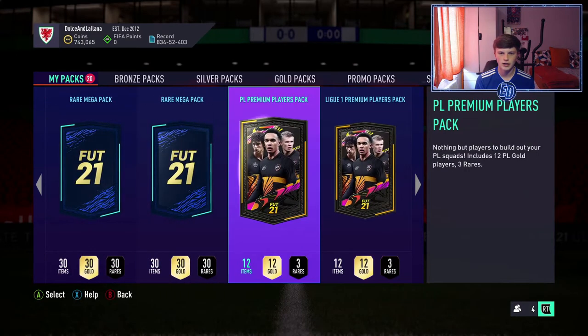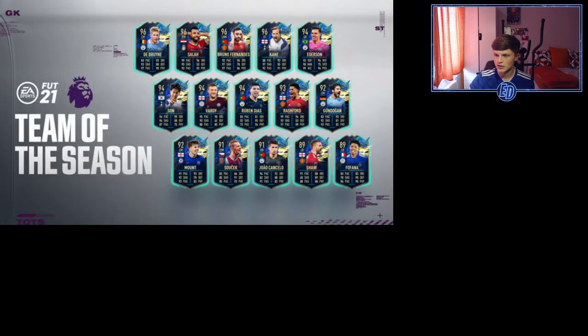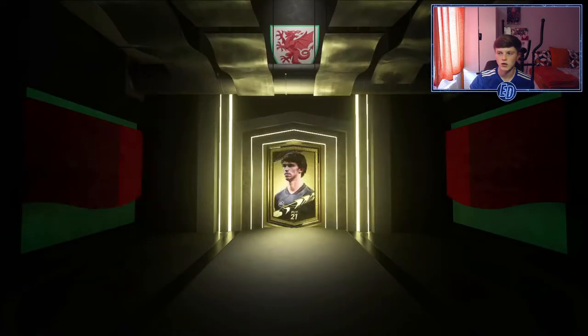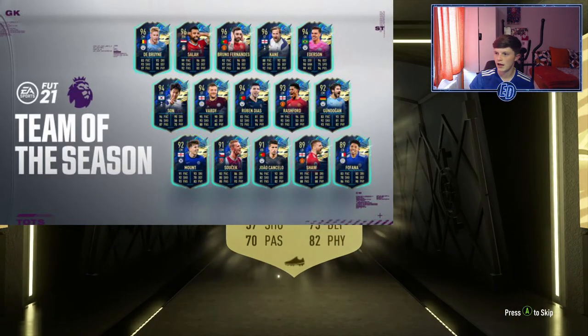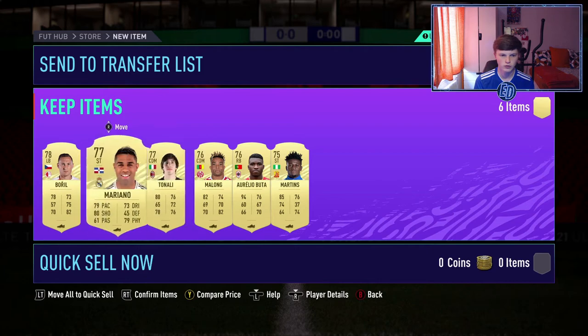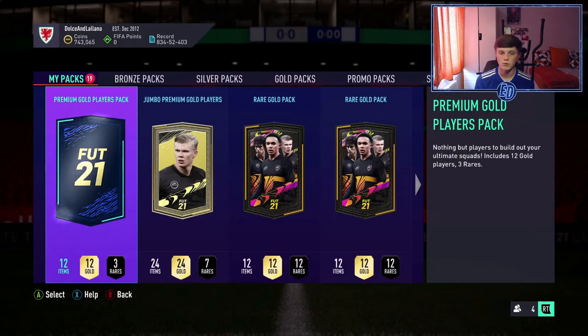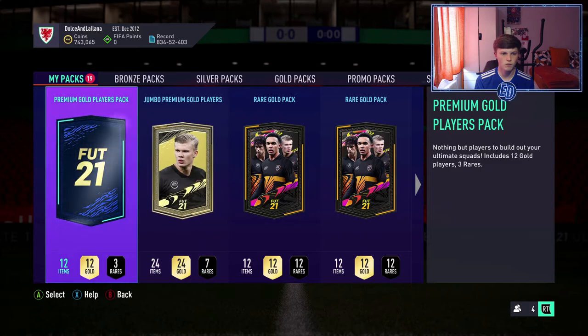We'll start with the small rare gold players pack. The Premier League Team in Season image is up — it's a bad quality image from EA's Twitter but we can leave it up. The main players I want are Luke Shaw, Rashford, Diaz, Son, Fernandez, Salah, De Bruyne, and Cancelo. Any players in the club help — my club is really bare.